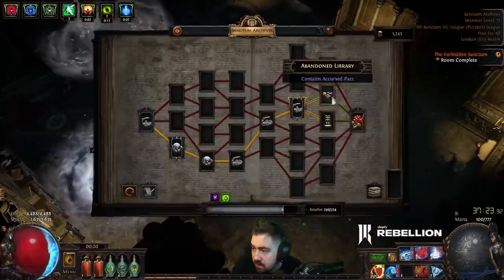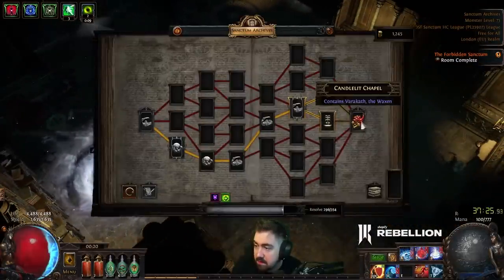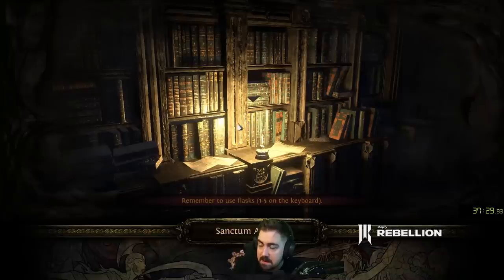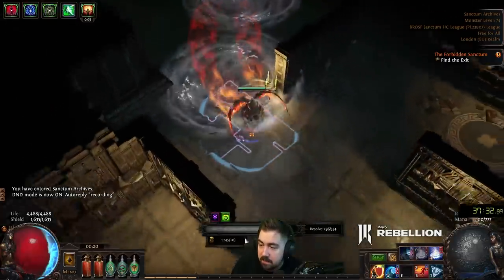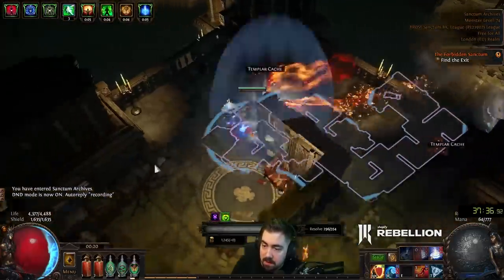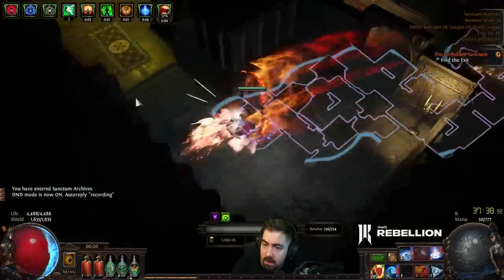We're going to go for the Accursed Pact. I obviously don't need the fountain. Then we're going to fight our first boss, Rariketh. He is incredibly easy. A lot of the monsters just die before they can do anything, really.